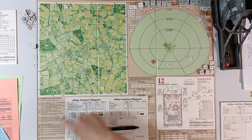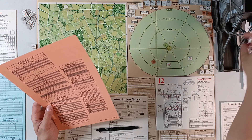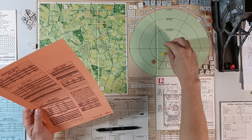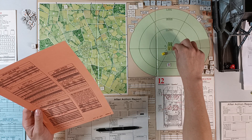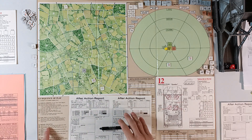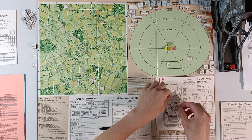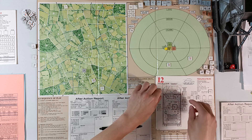We go back to the deployment table and roll 81 — unfortunately that means we're going to be moving and we're the lead tank. We don't want to be the lead tank. We mark open hatches, open them all so we can spot enemies easier and hopefully make them less deadly.